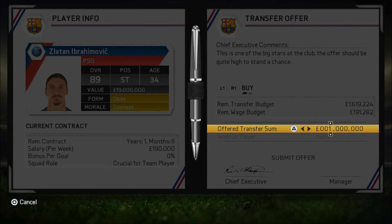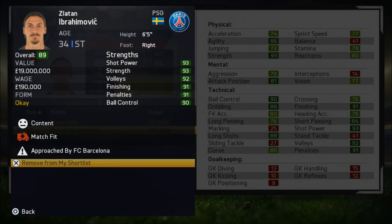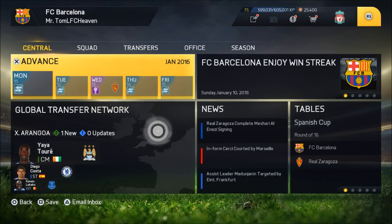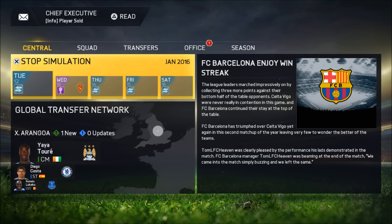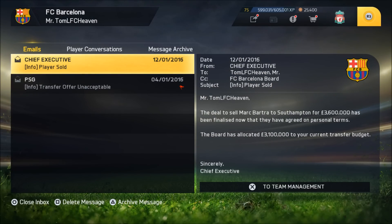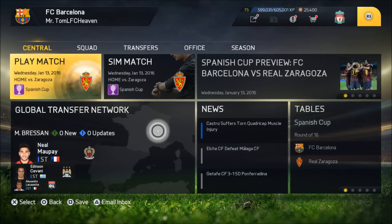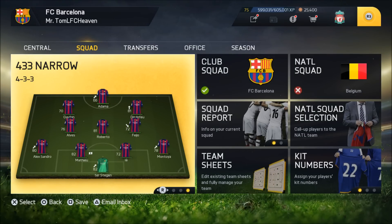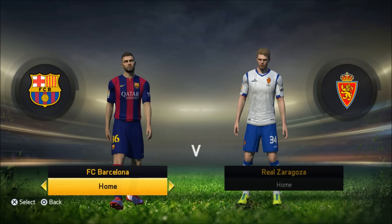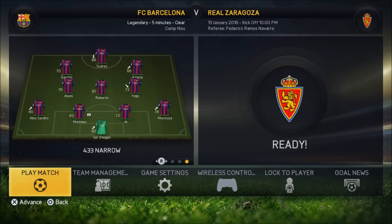Let's offer Pedro in a straight exchange, maybe throw in like 1 million plus Pedro. I have 190k in the wage budget because Ibrahimović's salary — that's what it's worth — so I don't want to offer more money than that. And we sold Bartra to Southampton, which definitely helps. Now we are playing Zaragoza and I think I will play with the young team — I won the first leg 4-1, so there's no danger of going out of the cup.